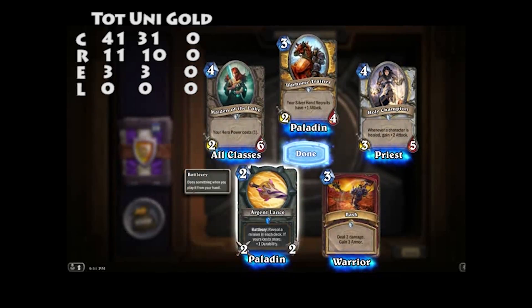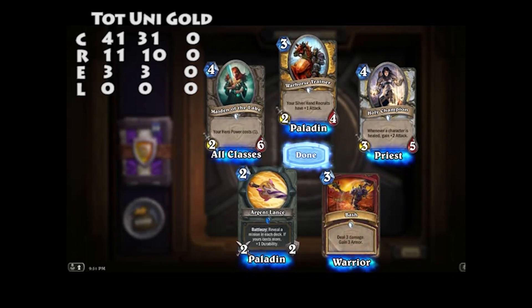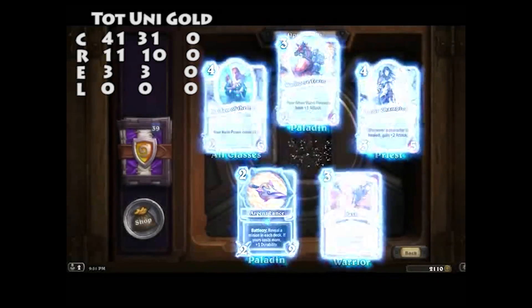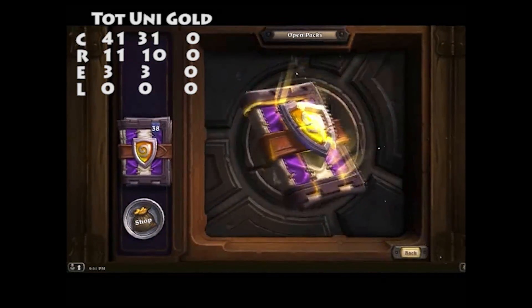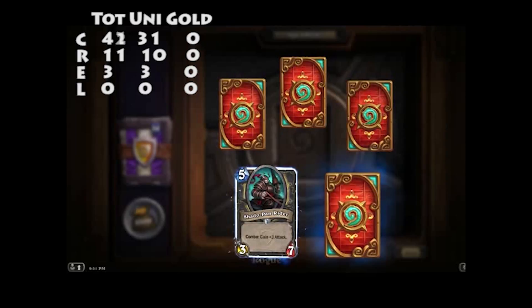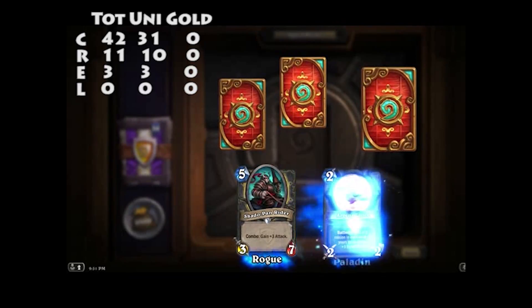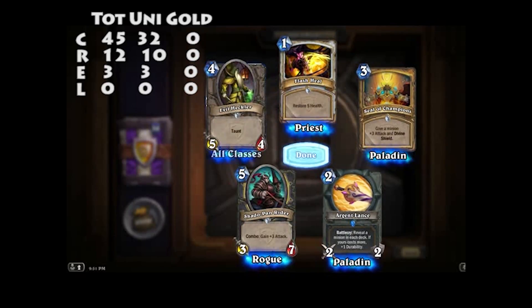And I've got an Argent Lance — reveal a minion in your deck; if yours costs more, plus one durability. Black Knight. Another Shadowpan Rider, another Rider of the Lance, Herald of the Champions, Flash Heal, and Evil Heckler.